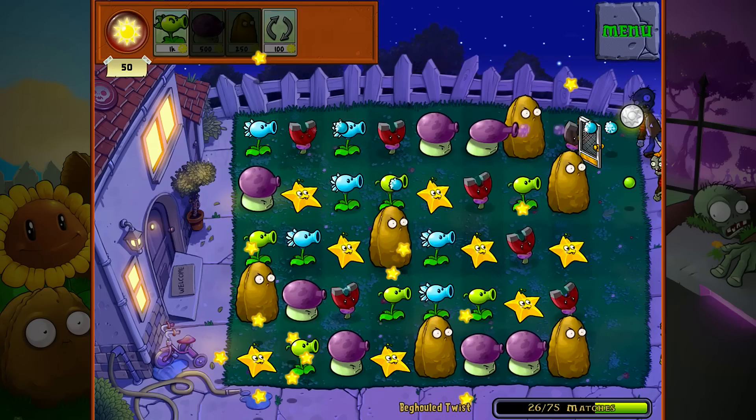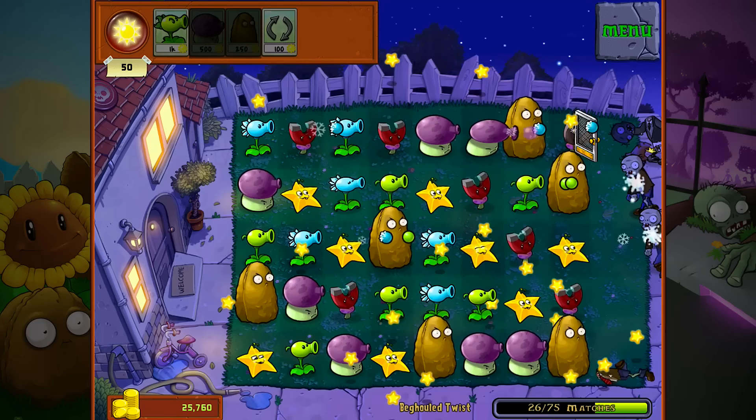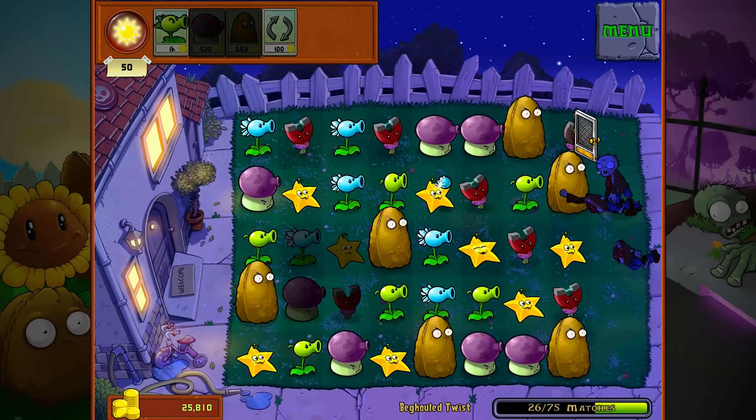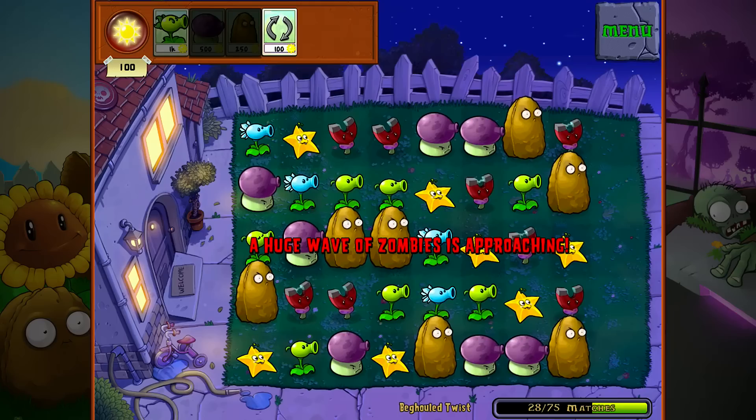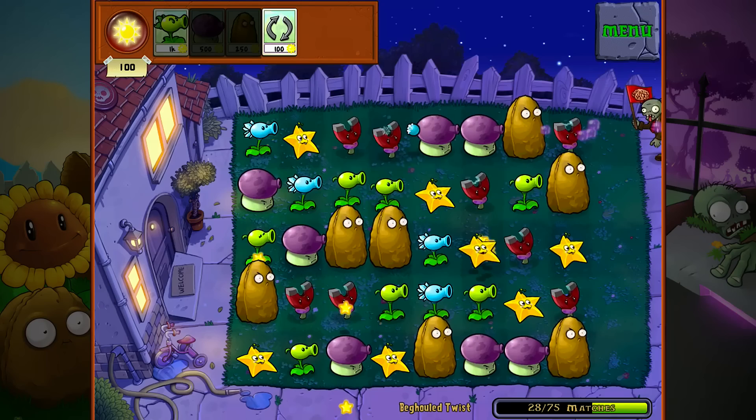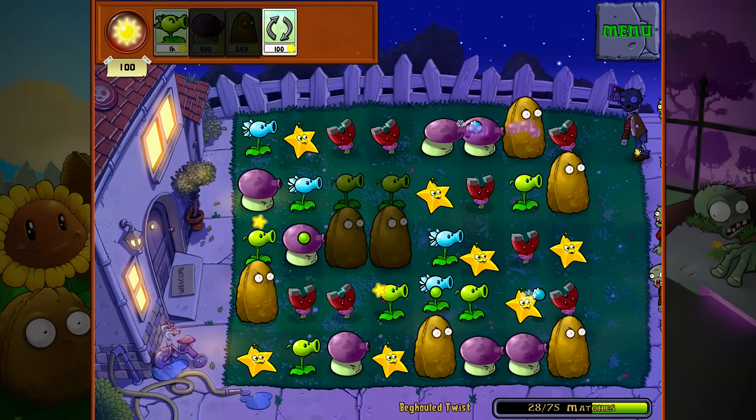And if you buy the 250, it'll upgrade all of these into tall nuts. So that's what upgrading them does — it's just a way of paying some sun. You might as well do it because you can see at the bottom we're doing it by matches. It does eventually give you a hint if you're really stuck. The only downside is that obviously the longer you wait, the more zombies that come — that's why you need the upgraded stuff. You'd prefer to beat the game quicker, which I'm clearly not doing very well.